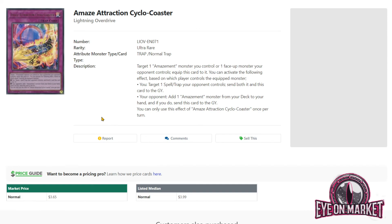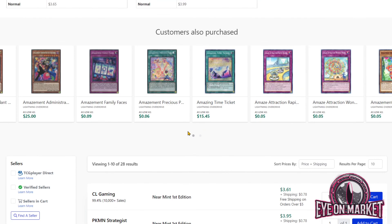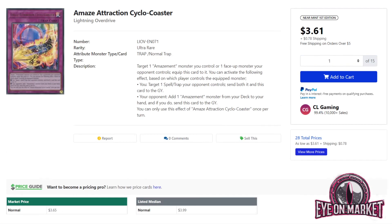All of Amazement has seen price spikes. These are still low enough to grab if you want to play the deck, but I think you'll see them go up a little more, which as a whole is a good thing for Lightning Overdrive — it means the set will have more value and should make it a better long-term product for the player base. That's going to do it for today's video. Let me know what you think about the market changes and whether you're interested in Amazement, Zexal Weapons, or any other stuff from Lightning Overdrive. Please like and subscribe, and I'll see you next time.